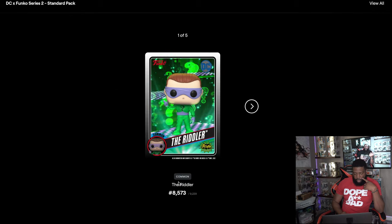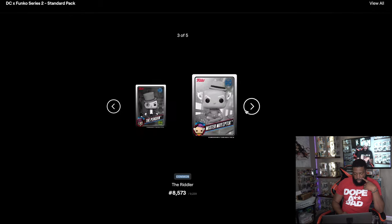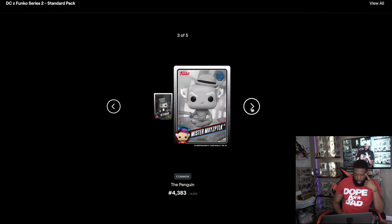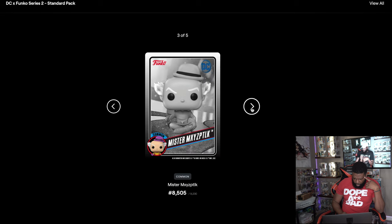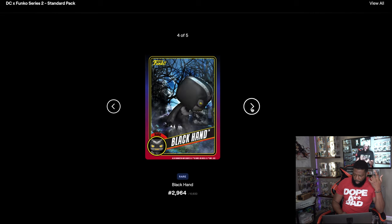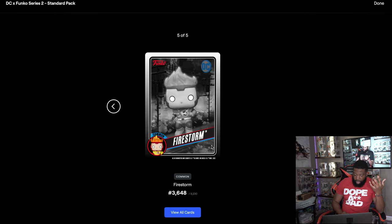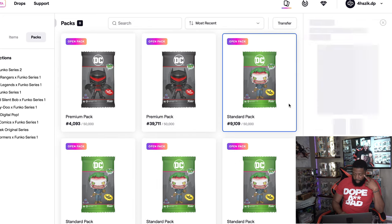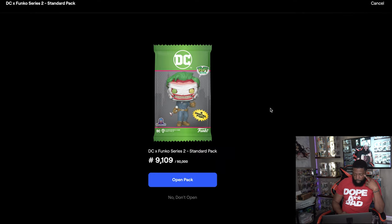First one is going to be a common Riddler. Next one is a common Penguin, then a common I can't even pronounce. I have a rare Black Hand - I'm not sure who that is - and then another common Firestorm. Nothing too good there, I think I got one rare out of that one but nothing too fantastic.